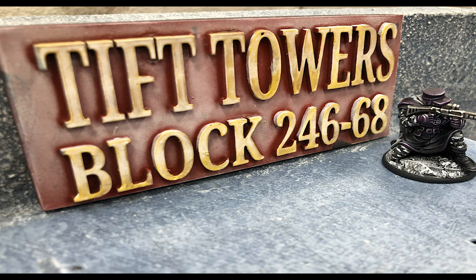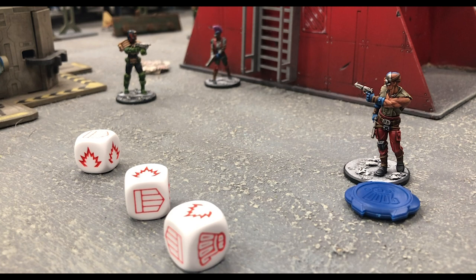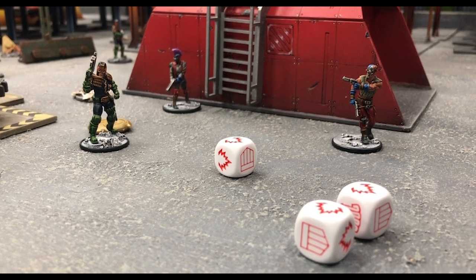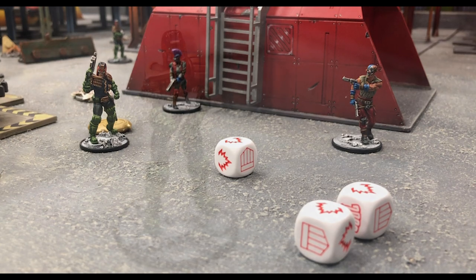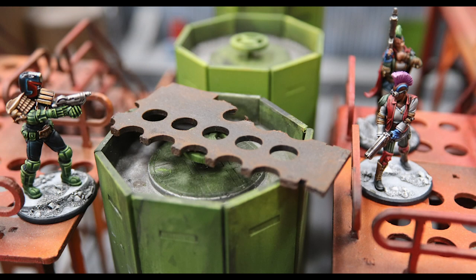Some individuals are either naturally gifted gunfighters or highly trained in gunplay. When a model with the Gunfighter skill successfully dodges a ranged attack, or rolls a special result on its resist roll against a ranged combat attack, it can get a return Snapshot off at its attacker. In order to shoot back, the model must not be pinned, must have its attacker in its front fire arc, and must have a ranged weapon that can be used for a Snapshot.